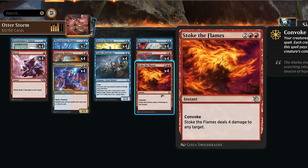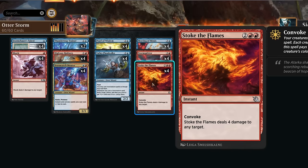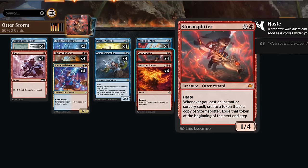For example, with Stoke the Flames we can tap four creatures, including copies of Storm Splitter, to cast it for free and deal four damage to any target. If we also have Floodcaller in play, we immediately untap all those creatures, so we essentially cast Stoke the Flames for free. This is where we can set up that one-hit KO out of nowhere with Floodcaller and Storm Splitter.